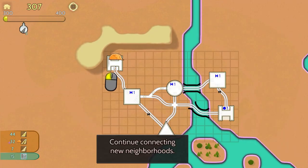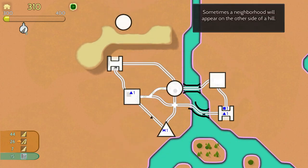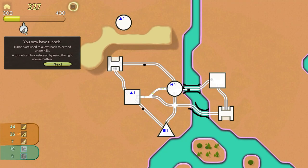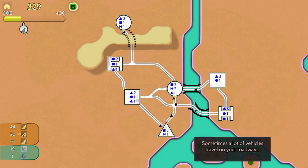We'll take the 12 freeway tiles and connect in this other hospital, have it come down. We don't need it to swing around — there we go, connect in like that. Sometimes a neighborhood will appear on the other side of a hill — can I tunnel? You now have tunnels. Tunnels can be destroyed using the right mouse button. Build a tunnel to the neighborhood on the other side of the hill. Let's come out like this — boom, tunnel in.